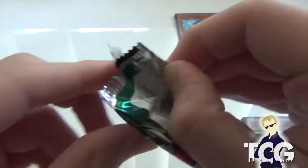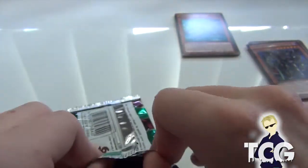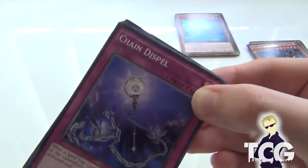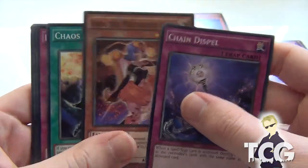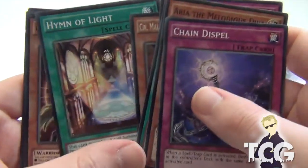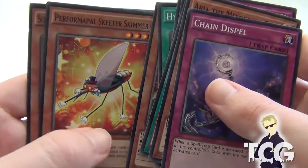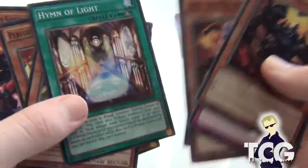Okay, final pack. Come on — you know you want to get me my Odd-Eyes Pendulum Dragon, or a Dante. That'd be amazing. Chain Dispel, Arya the Melodious Diva, Chaos Seed, Battleguard Rage, another Melbranch of the Burning Abyss, Hymn of Light. Unfortunately no Secret Rare or anything like that. Guy of the Midnight Sun, Performer Power Skater Skimmer, and Super Heavy Samurai Swordsman. So we got a couple of Burning Abyss cards, not exactly the ones I was after, but that's okay.